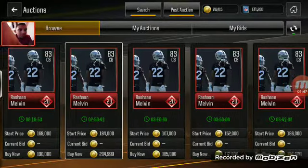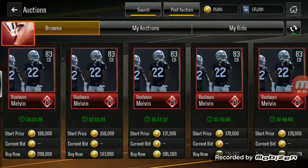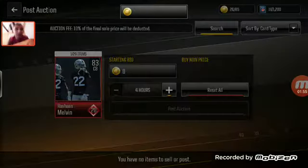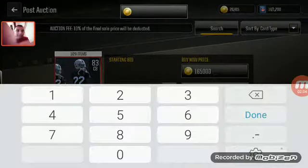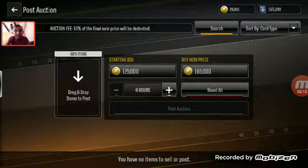You guys are definitely gonna want to post your options nice and low because everybody's gonna start completing these and getting elites. I'm gonna post it at 125,000 — go ahead guys, if you want to go buy mine that would be awesome. Posting it now — we spent like 40,000 coins on it.